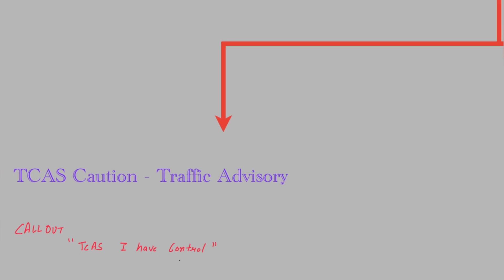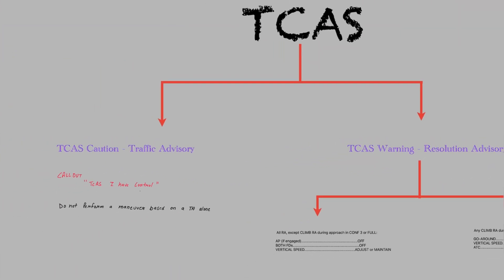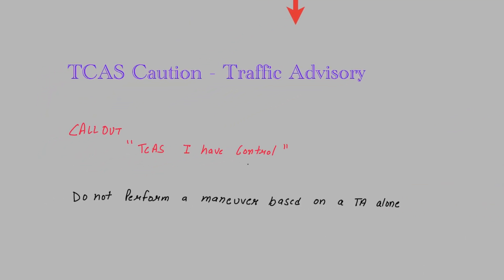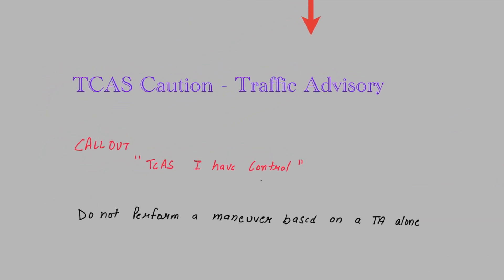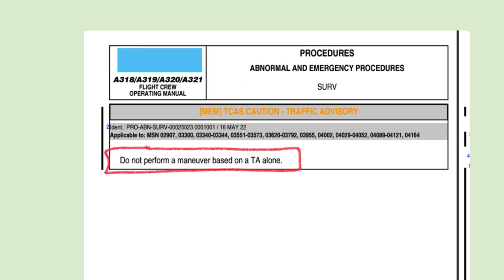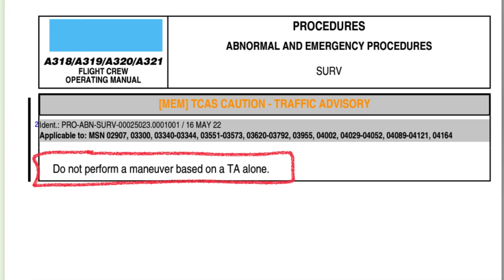Hello everyone, namaskar. If somebody asks you the memory item for TCAS, you should tell both TA and RA in combination. But if the interviewer asks specifically about Traffic Advisory only, you will say there is no memory action as such for Traffic Advisory. Whenever TA comes, call out 'TCAS, I have control' and will not perform any action based on TA alone — we will wait for RA.